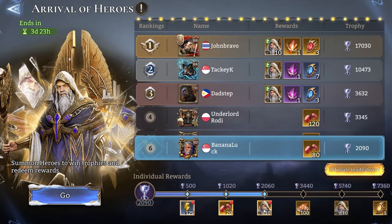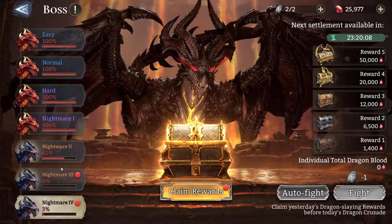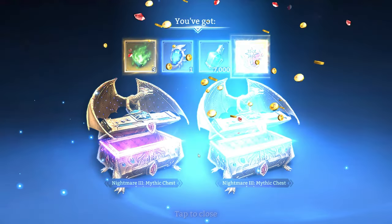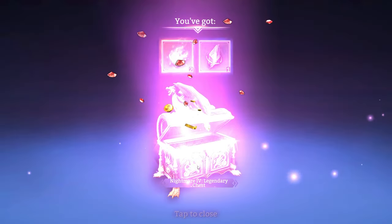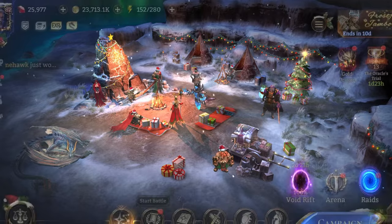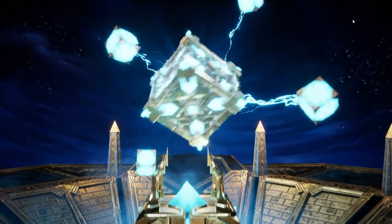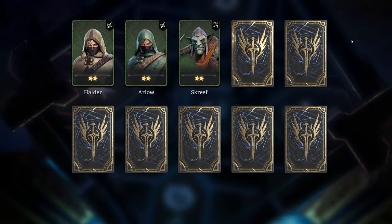If you guys understand the PT rule — the Hard PT rule — you will know that in Waterworld Realms the Hard PT for rare summoning crystals, which is what the last banner will be using, is 220. So that means that within those 250 summons you do on the last banner, you will get a legendary for sure, and that legendary may or may not be Lust.